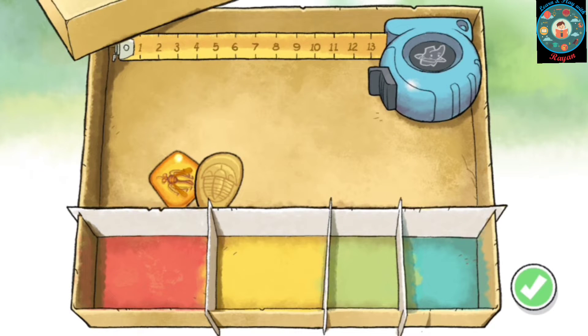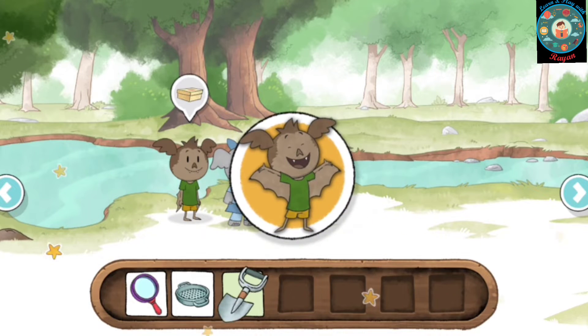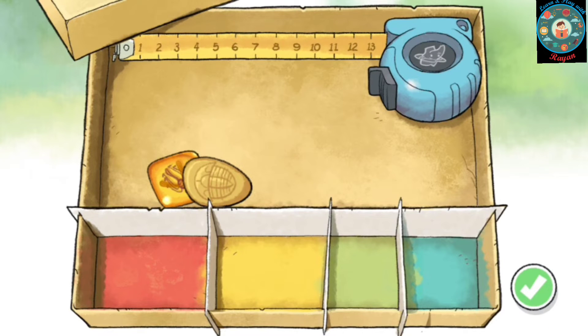This is your collection box — you keep all the nature treasures you find here. You can organize them any way you like. Thanks, Eleanor! Can you sort your treasures by color?